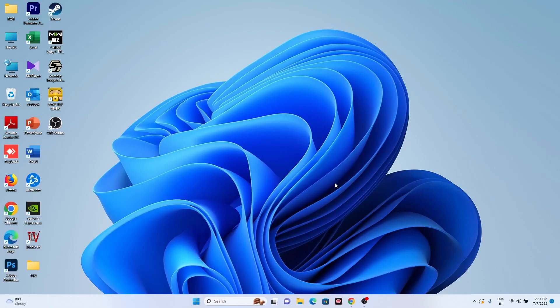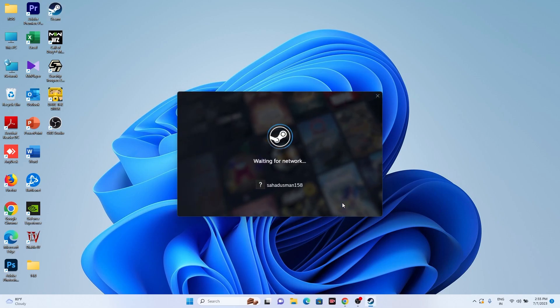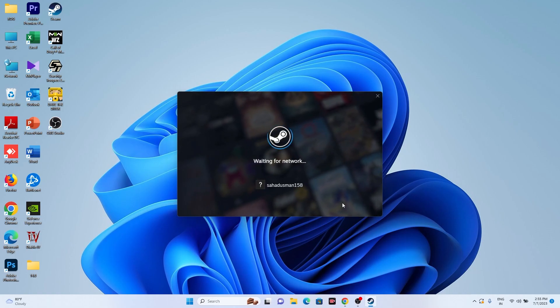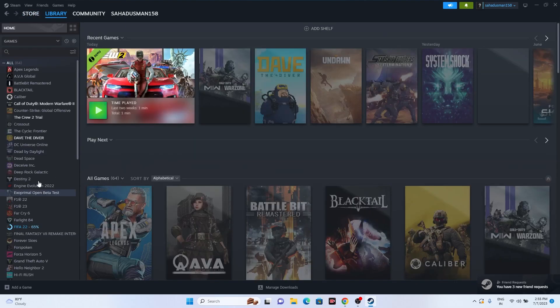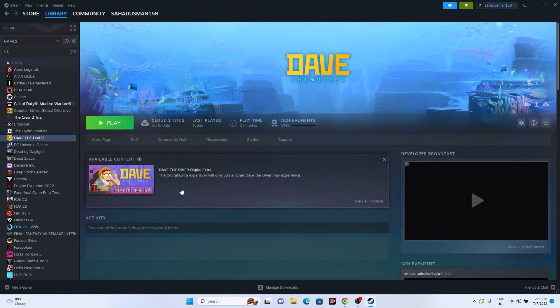After checking all those settings, go back to Steam and try launching the game again. If the issue persists, try this trick: click the Play button and immediately press Alt+Tab together on the keyboard. This has worked for many users who were experiencing crashing every time they clicked Play.